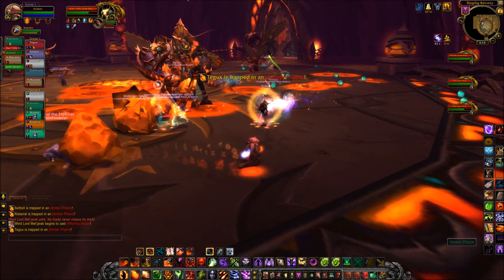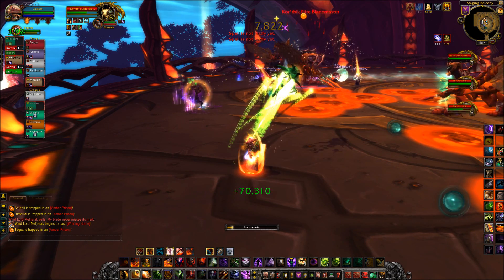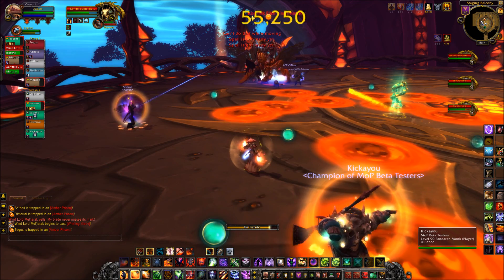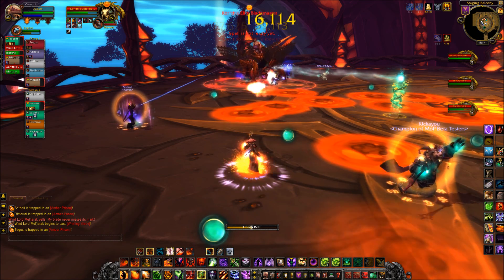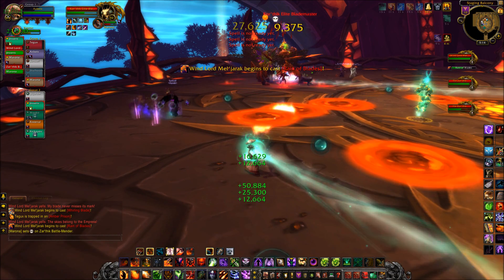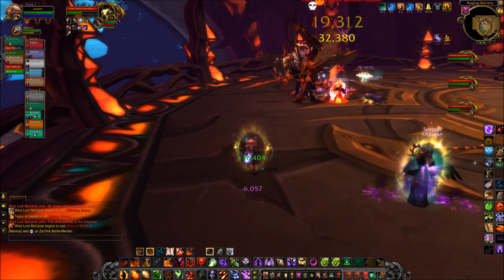We decided to focus our attentions first on the Amber Trappers because they had a couple of nasty abilities. They had an Amber Prison which kept you completely stunned until somebody physically right-clicked on you to break it, but they would then get a 45-second debuff preventing them from breaking anyone else out. Then there are corrosive pools on the floor from their Corrosive Resin ability, which puts 5 stacks on you ticking for 10k per stack per second — that's 50k a second. The only way to remove stacks is to run around, as each movement dumps one stack on the floor, so be mindful where you're running.